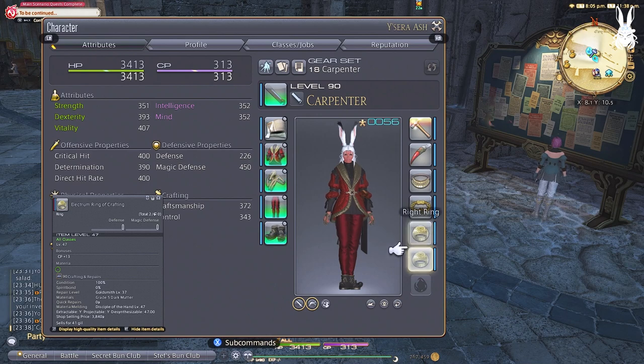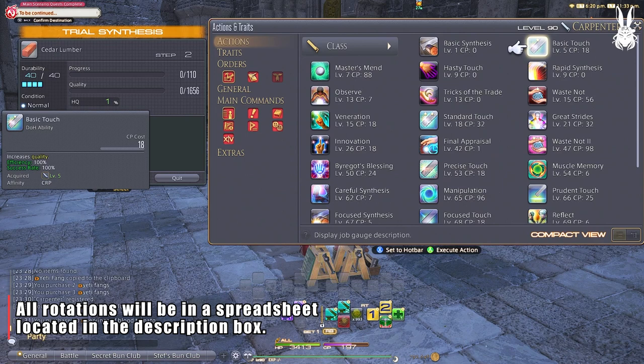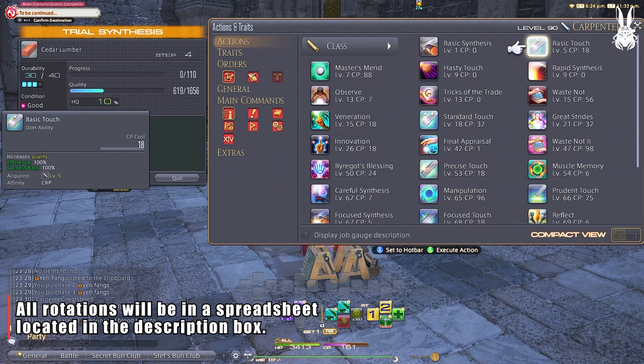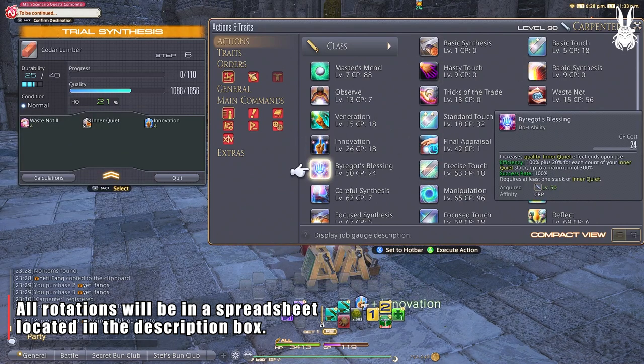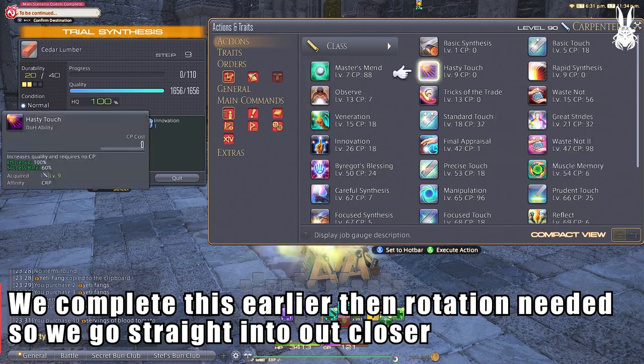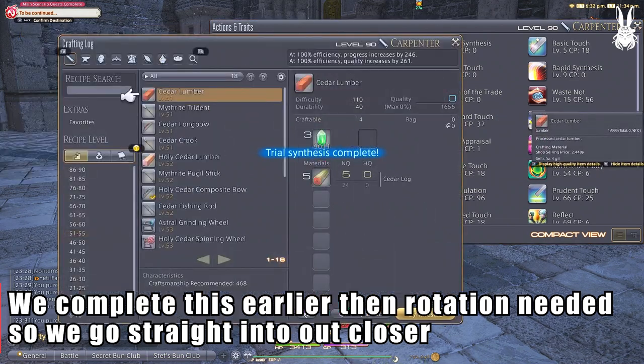A basic rotation at level 50 with Byregot's Blessing would look something like this: Waste Not 2, Innovation, Basic Touch, Standard Touch x2, Innovation, Great Strides, and Byregot's Blessing. Which again uses all of our stacks on inner quiet, so you want to completely make sure you get 100% or very close to it.